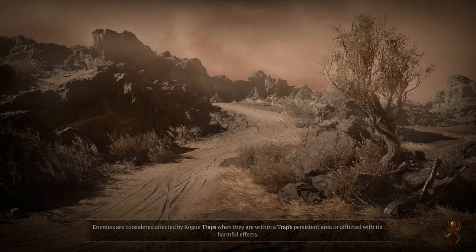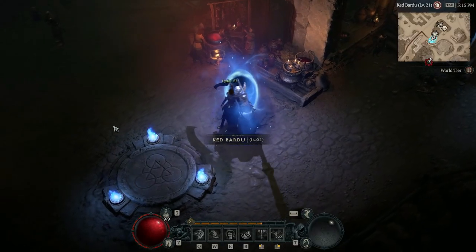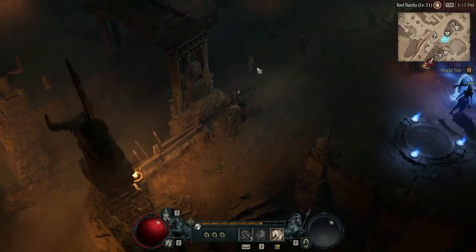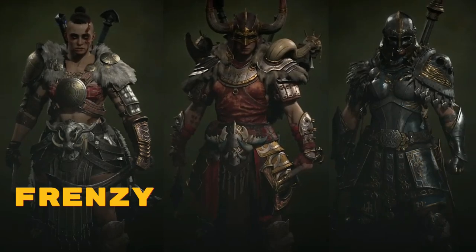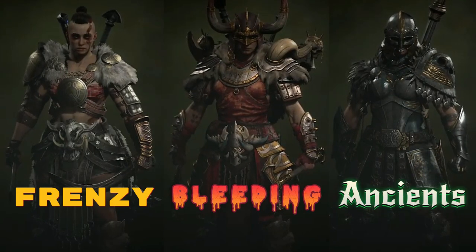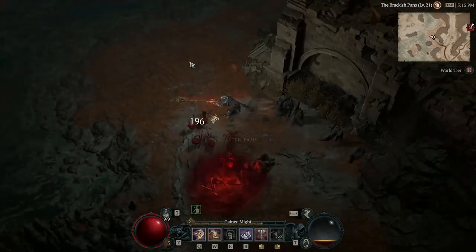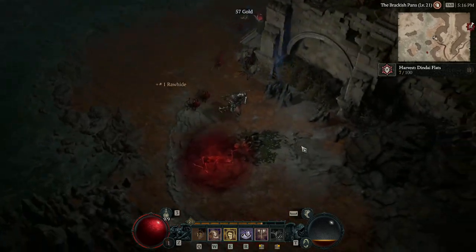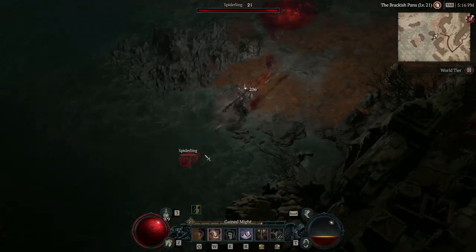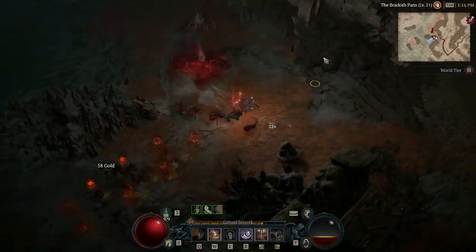Hello everybody and welcome back to another episode of RPG Radio. My name is Winback and on today's episode we are going to be taking a look at all of the Diablo 4 builds I have in the wings right now. These are all Barbarian builds and some of them we have a little bit more in depth on the channel in bigger videos, but I wanted to bring attention to each of them because I think you can play a lot of different ways in this game, and it's not getting a lot of credit for the amount of diversity you can get away with.